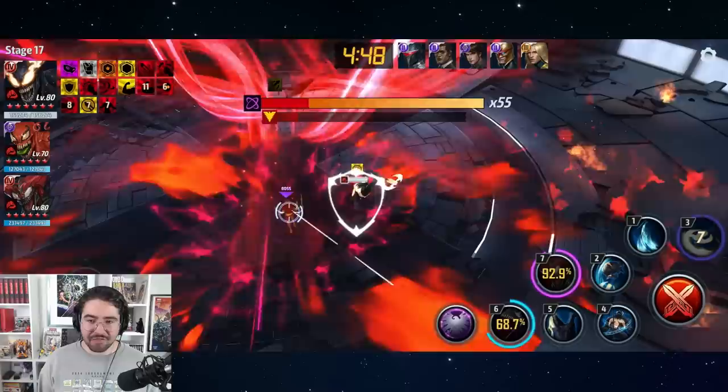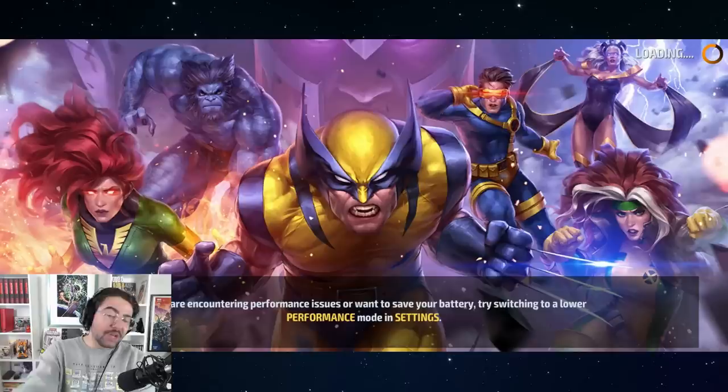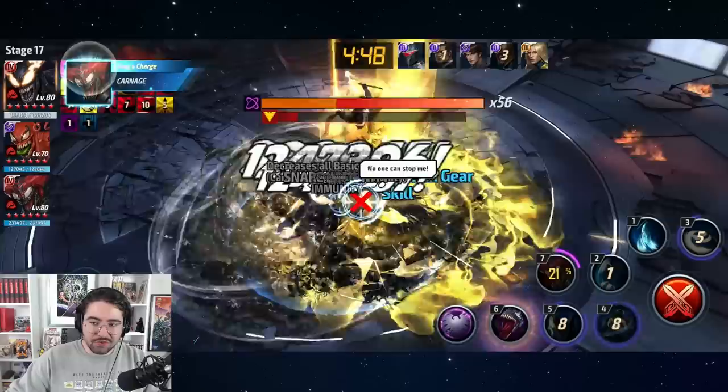This next run we're using Venom with Toxin and Carnage. I did die here — I left this in the video — and that shows you how much damage she deals. She popped my Venom from 100% down to zero in one shot. That attack with those four purple circles that track you down is very lethal. You either have to switch, run, or use the co-op skill. You'll see me use the co-op skill in a second to avoid it, because I know it's coming.